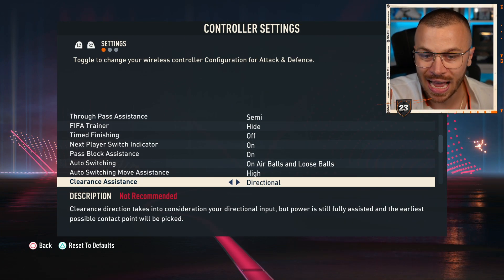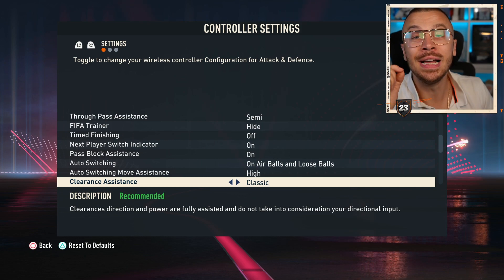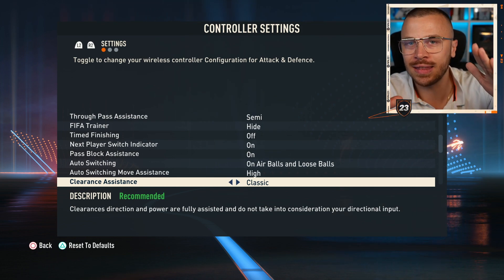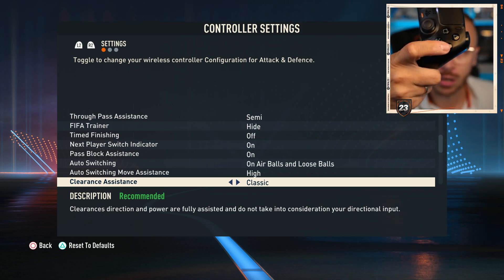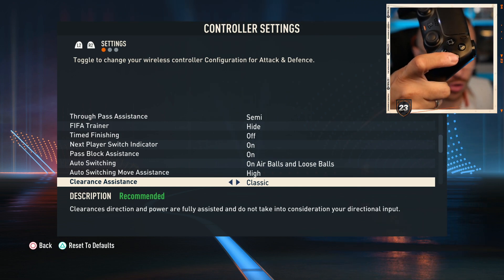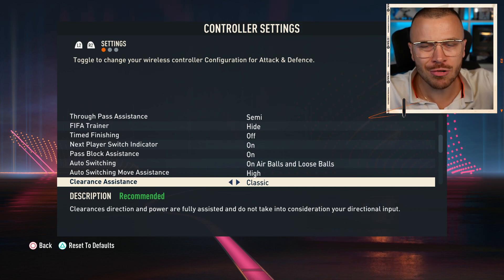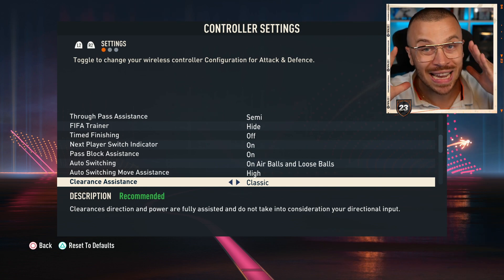Clearance Assistance — I'm going to use Classic because the direction and power are fully assisted in FIFA 23. If you find yourself in a difficult situation in your own penalty box and want to clear the ball ASAP, all you need to do is spam the circle button on PlayStation or B on Xbox — you don't need to load power. Your defender will clear the ball with full power, and the most important thing is that you won't concede goals.